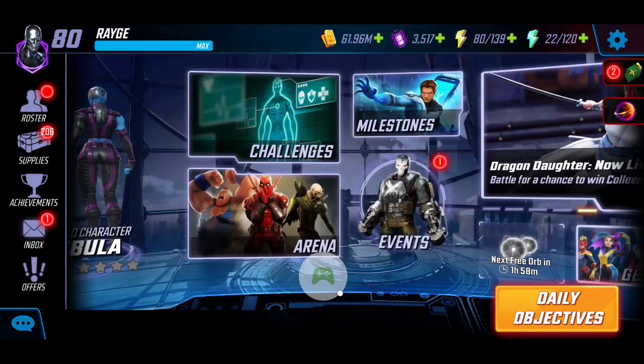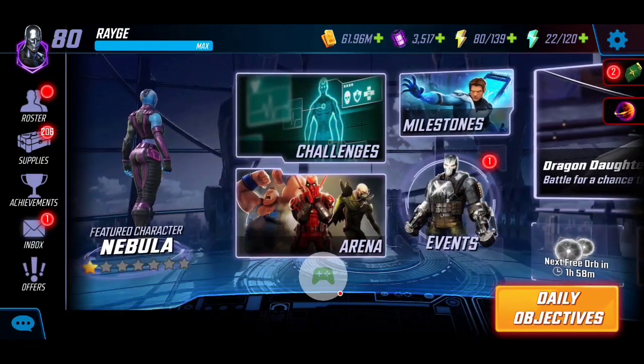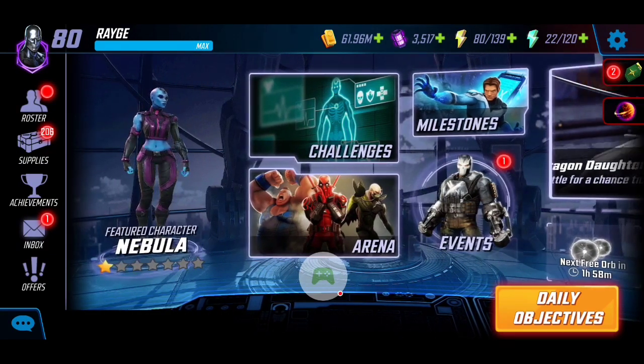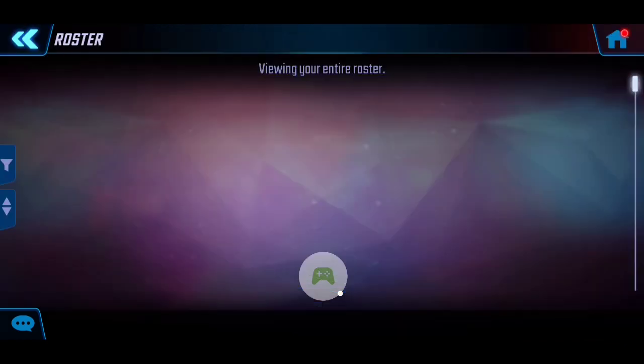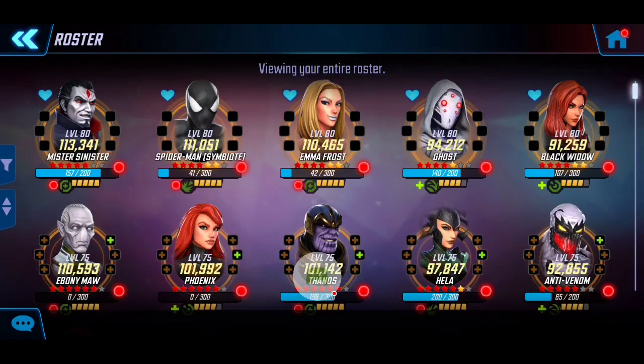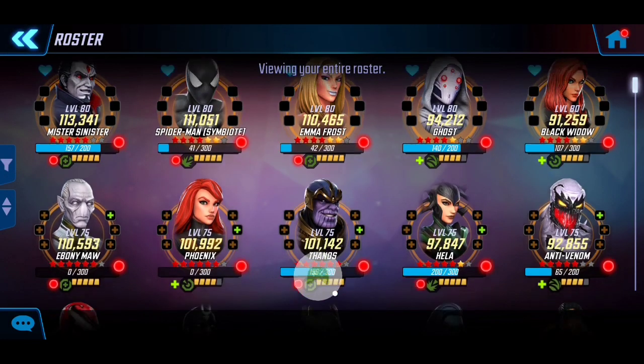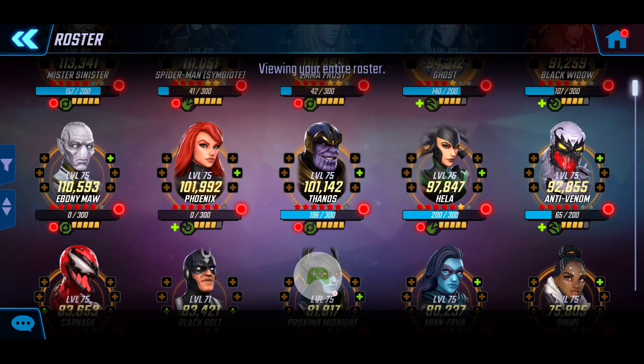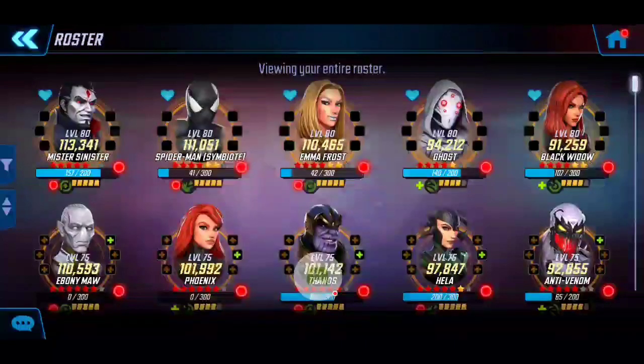Rumor has it there are events coming up and you just never know when there's going to be a high-value event, so that's kind of what I'm banking on. I am utilizing that gold now to slowly build up my roster for Dark Dimension 4. For my characters, I really tried to focus on what characters I'll need in the initial nodes. The first three nodes can use any character trait, followed by global and then cosmic.